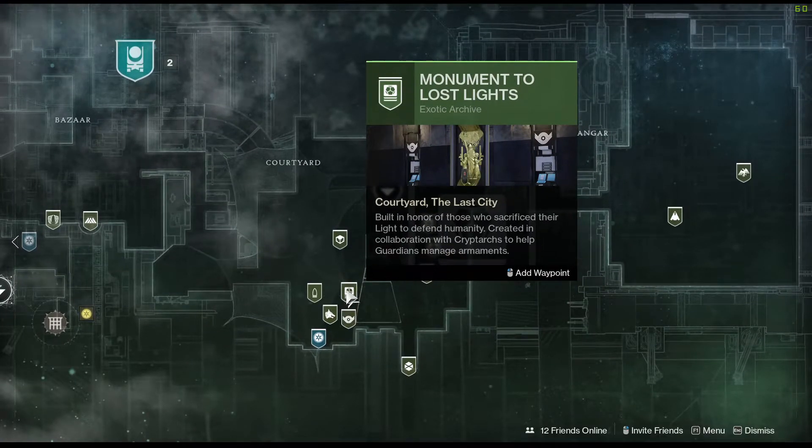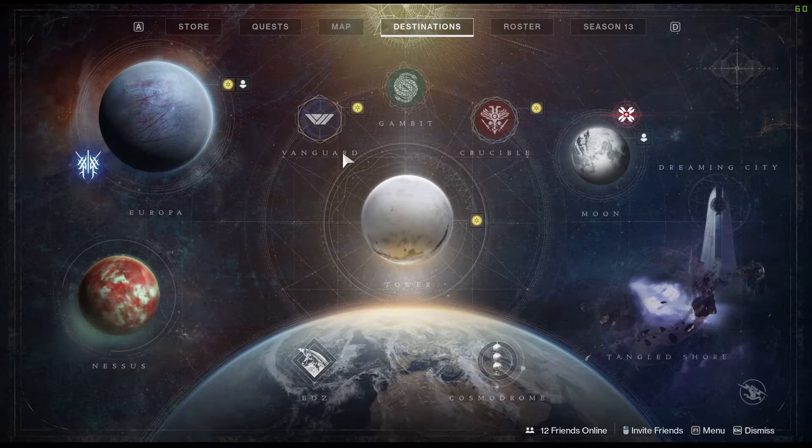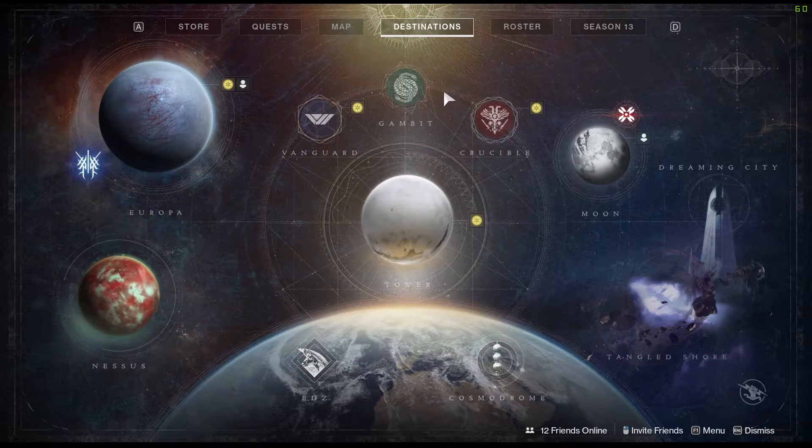Once you have that, there are many ways to get the catalyst because it is a random drop, but the ones I recommend are either Vanguard Strikes, The Ordeal, Nightfall, Gambit, Crucible, Altar of Sorrows on the Moon, or Blind Well in the Dreaming City.